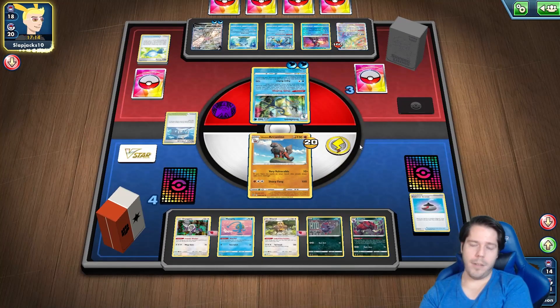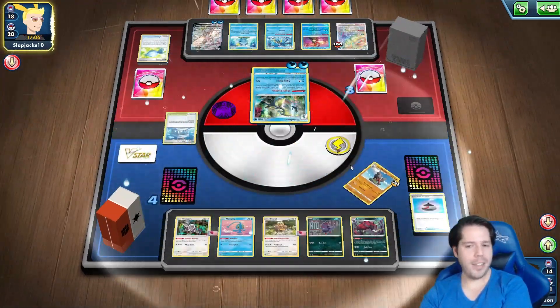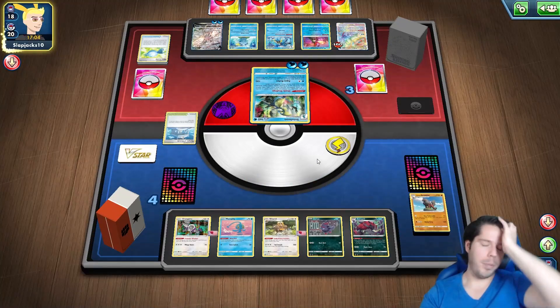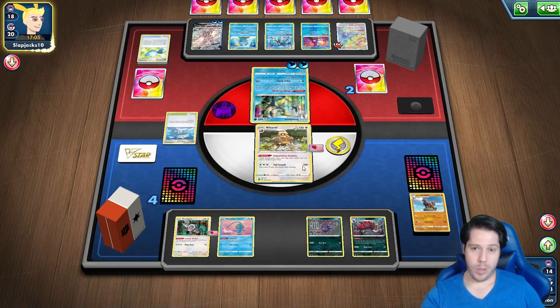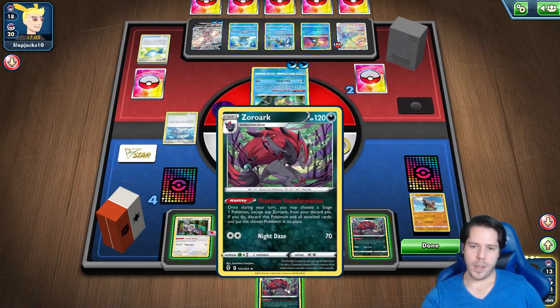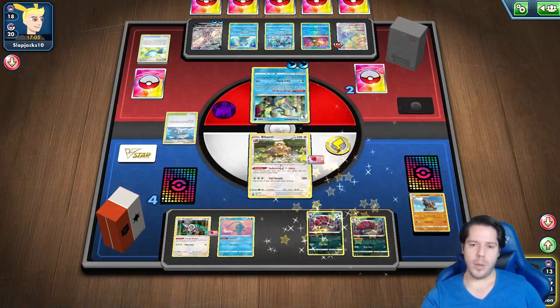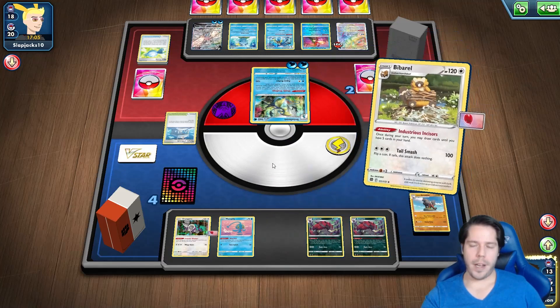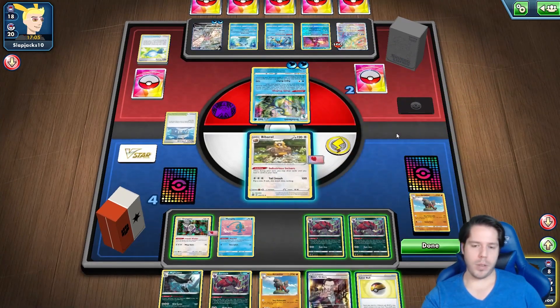Can I find my Boss's Orders? It's not looking great. Once again if I had Altaria it would be a completely different situation because I would guarantee the Boss's Orders. I need to draw five cards here and one of those has to be the Boss — and it is!